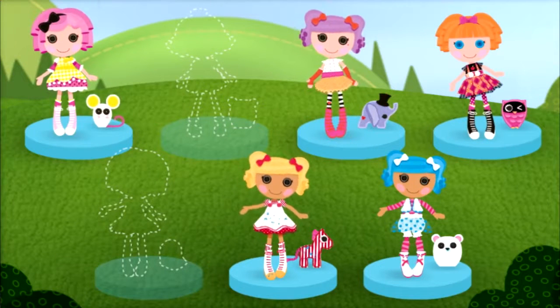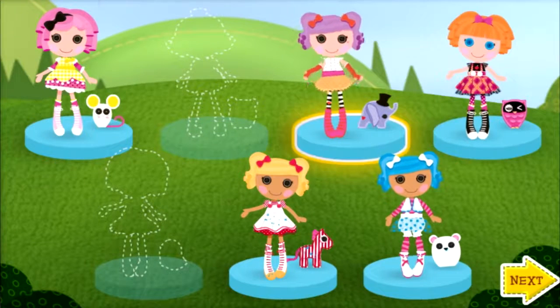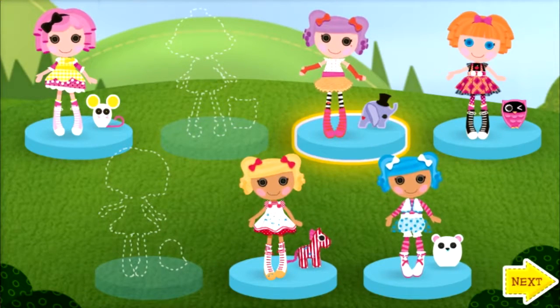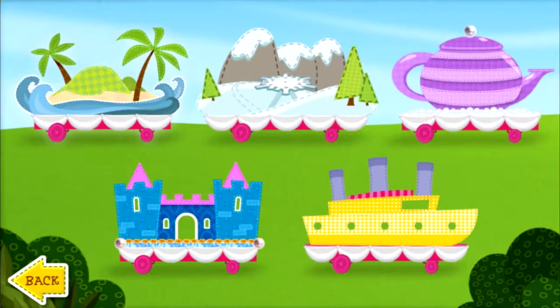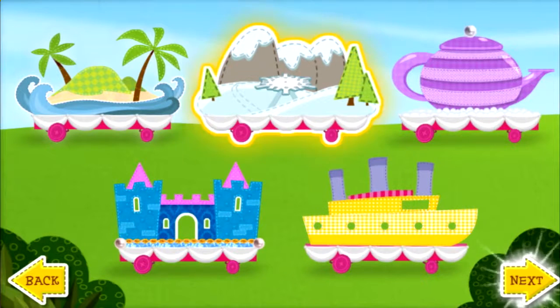Who should we pick for the last float? Click the friend you want to choose. Peanut Big Top shall be royal. Now let's choose the last float of our Friendship Parade. Click the float you want to decorate. When you're ready to start decorating, select Next.